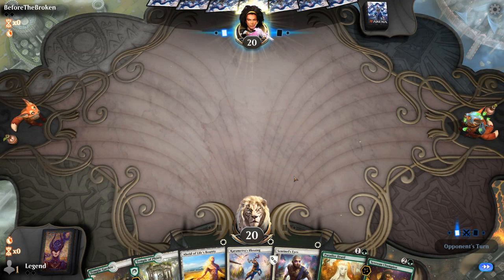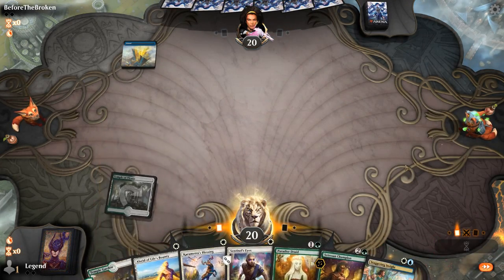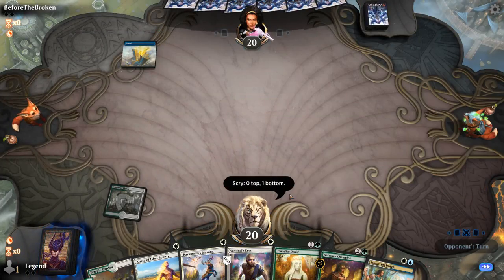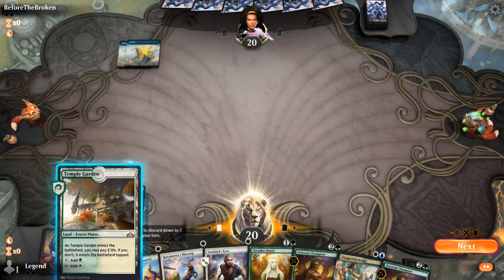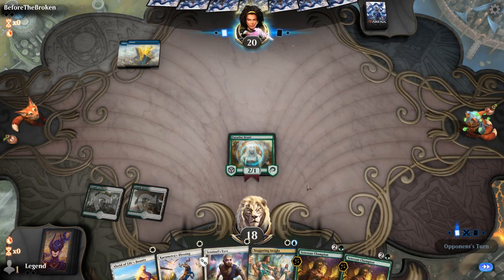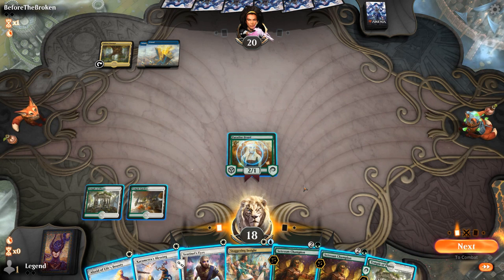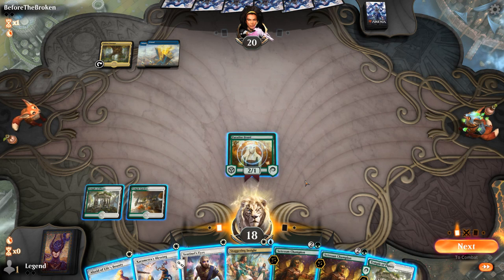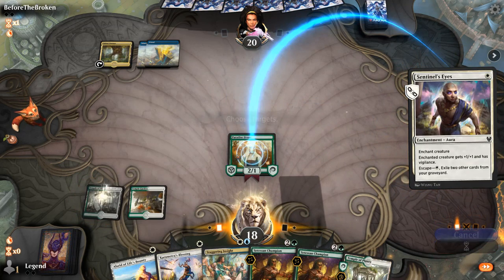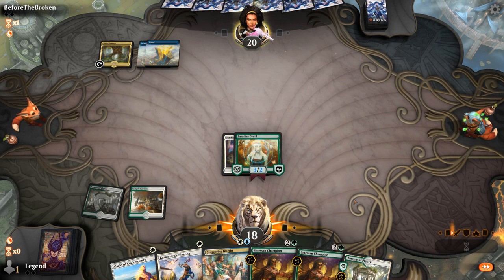Alright, we're on the draw with a fine hand. Paradise Druid into maybe Champion plus Alsaid if we draw a land. We could go for Champion — might get countered — or go for Sentinel's Eyes to give Paradise Druid Vigilance and take it from there. Kind of like that. Then I have Karmetra's Blessing in case something goes wrong.